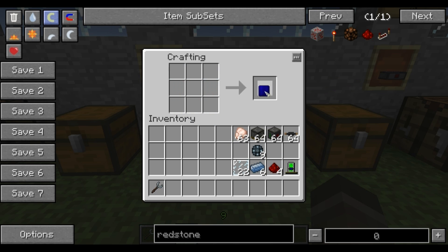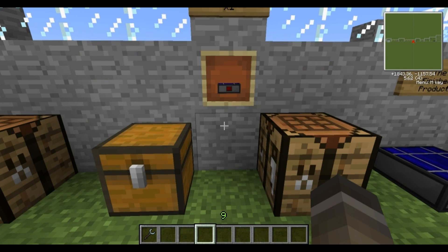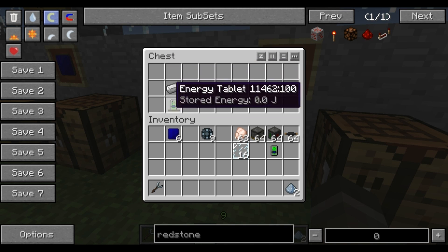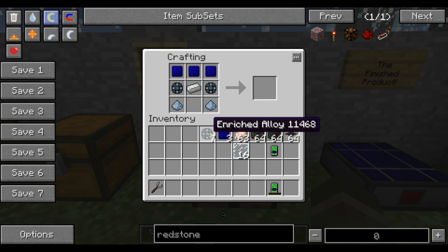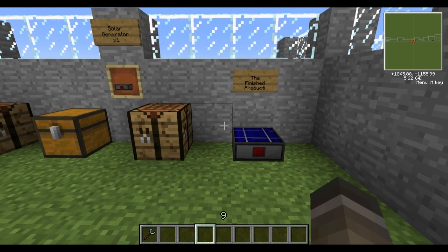We'll actually require three of these solar panels. There you go, we've got three solar panels. And here is how we make the solar generator — you just need the panels, the enriched alloy, platinum dust, which we showed you how to make before in the previous tutorials. The solar panels go up top, the platinum dust in the bottom corners, iron ingot goes in the middle, the enriched alloys on the sides, and the energy tablet we made goes here. There you go, we've got a solar generator — that's the finished product, that's how it looks.